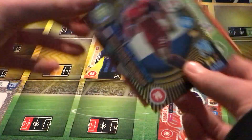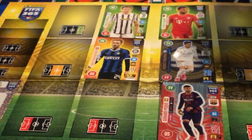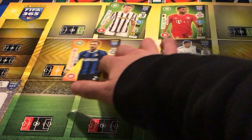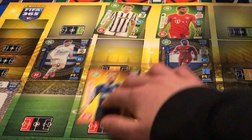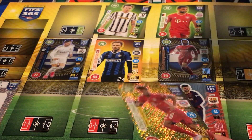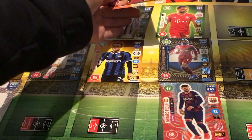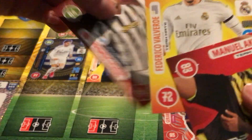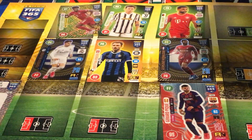Put Gérard Piqué in defense. Georginio Wijnaldum — he'll go into the midfield. Just arranging the team. Kingsley Coman — he's a really good player — he'll go on the left of my attack. Then we have Meryem Demiral and Manuel Akanji.